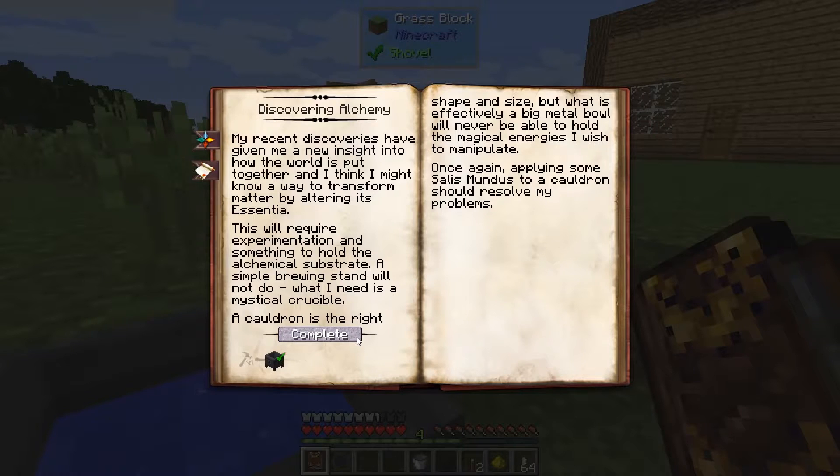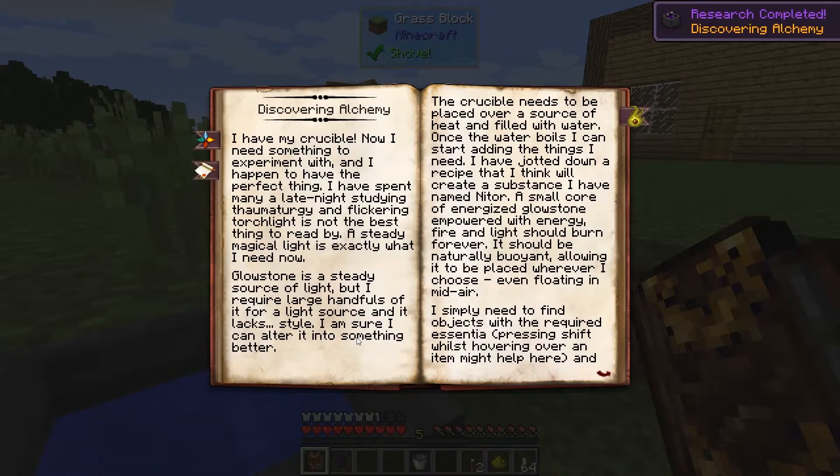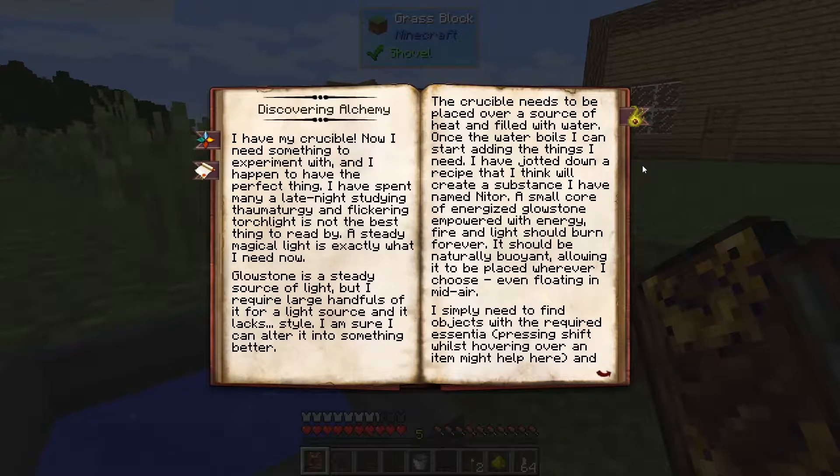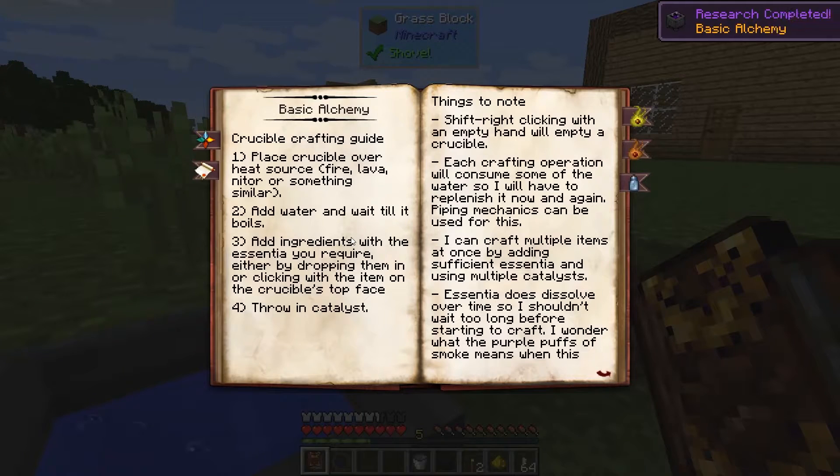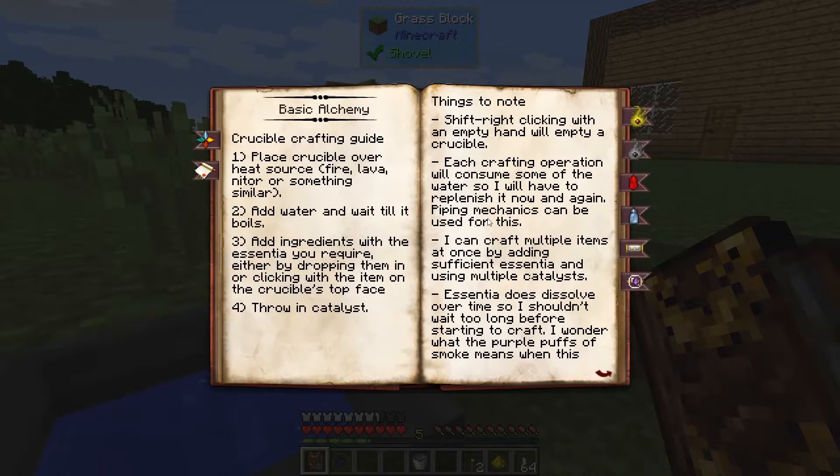Let's go ahead and hit Complete. We did build our crucible, and now we've researched and completed Discovering Alchemy. It tells us how to make Yellow Niter and opens up a brand new tab on the Thaumonomicon — the Alchemy tab. In here we've got Basic Alchemy. There's nothing you need to do for this; you just get it as soon as you open the research. It tells you how to make a few things and how to use the crucible.